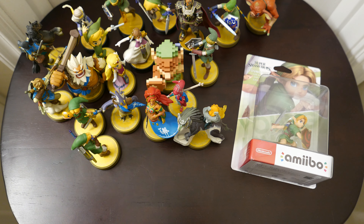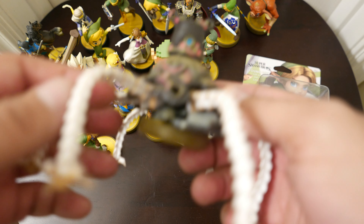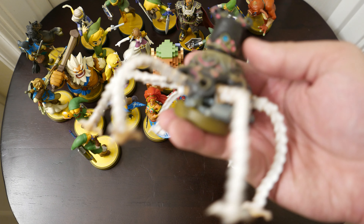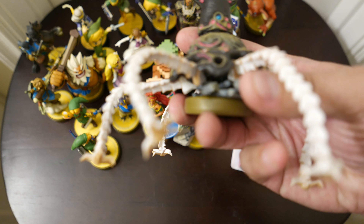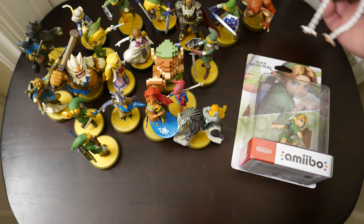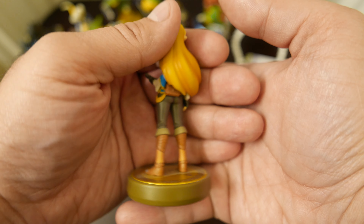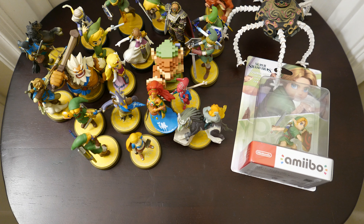Here is another Breath of the Wild Link — with, I guess, not really Epona but kind of Epona. And then this beautiful Guardian amiibo — that was amazing. I'll call him Nebula. And then finally, Breath of the Wild Zelda, who is awesome. All this leads up to Young Link!